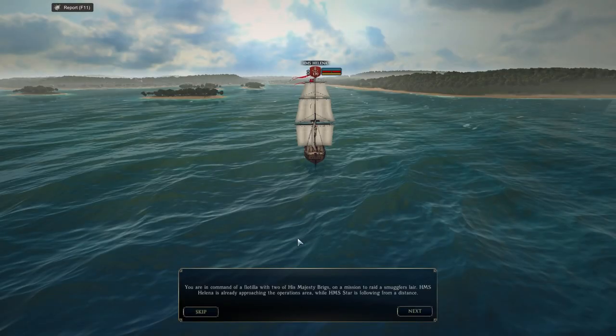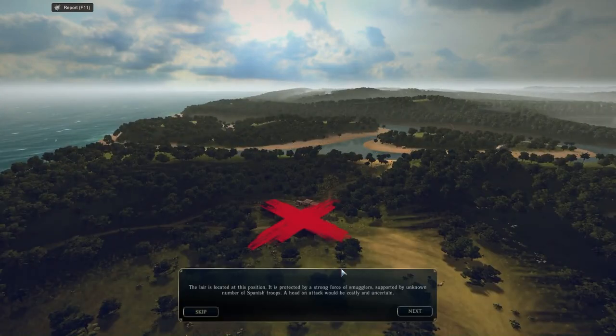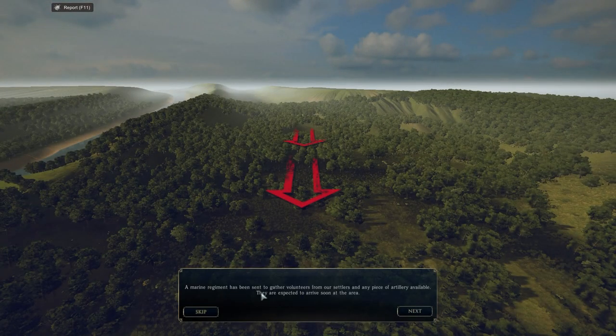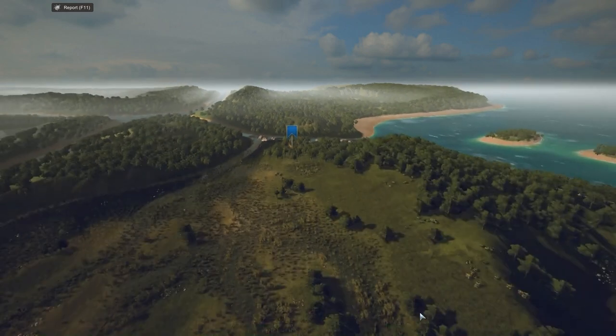You are in command of a flotilla of two of His Majesty's ships. HMS Helena is already approaching the operations area while HMS Star is following from a distance. The lair is protected by a strong force of smugglers supported by unknown numbers of Spanish troops — a head-on attack would be costly. A marine regiment has gathered volunteers and artillery from settlements. Land Helena's troops, join with the settlers, and launch a decoy attack on this outpost; we hope smugglers will send most of their forces to protect it.